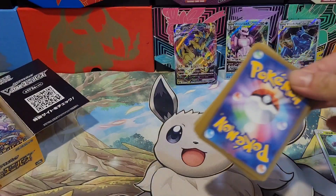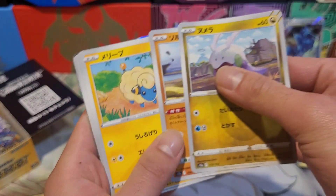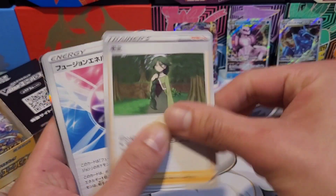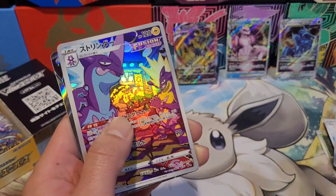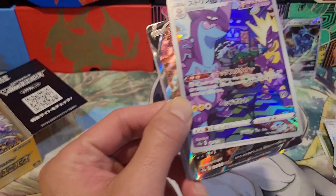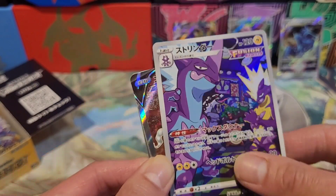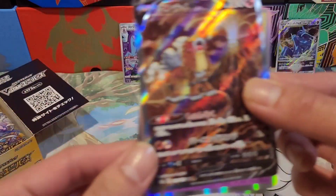Pack number four — no god pack. We got blob, sun, sheep, girl energy, Toxicroak, and the new sets coming out in English. Check this out — we got character rares! Toxicroak, this gorilla — boom — with the shiny! And we got an NTA in the back here, creeping up.